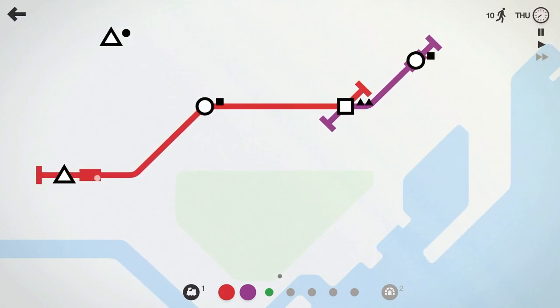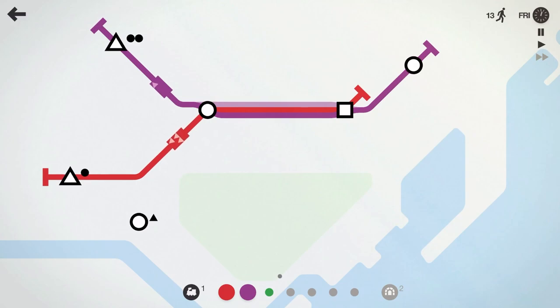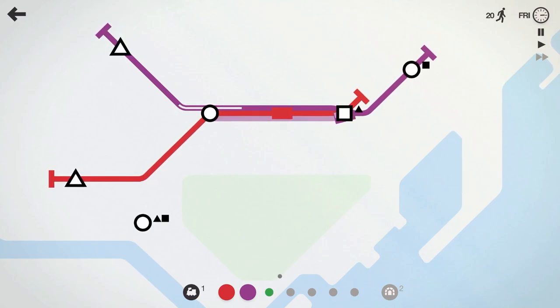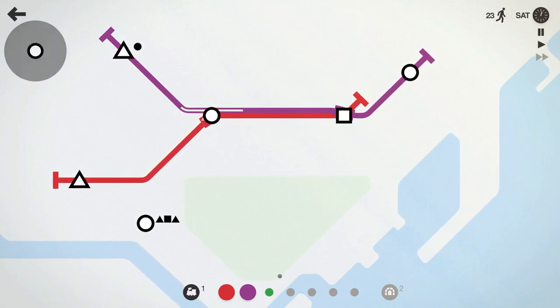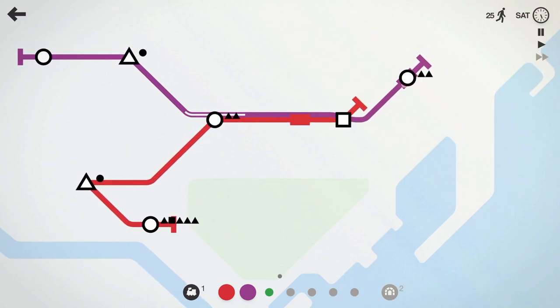We'll put the purple line and then we're going to have it bypass the circle. So it's not going to stop at this circle here after this next stop — that should disappear there. It's just going to run this line. Now we have another circle down here, so let's have our red line pick that up, and then we'll have our purple line pick up that circle there.